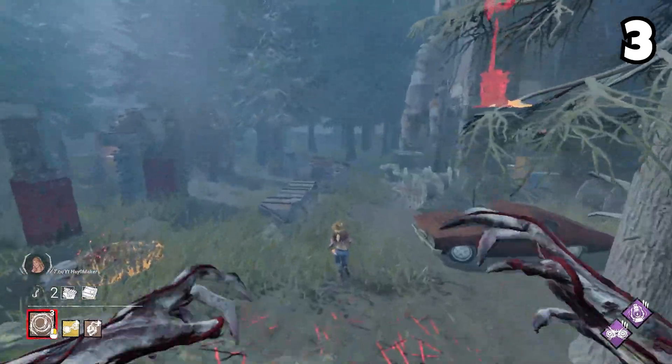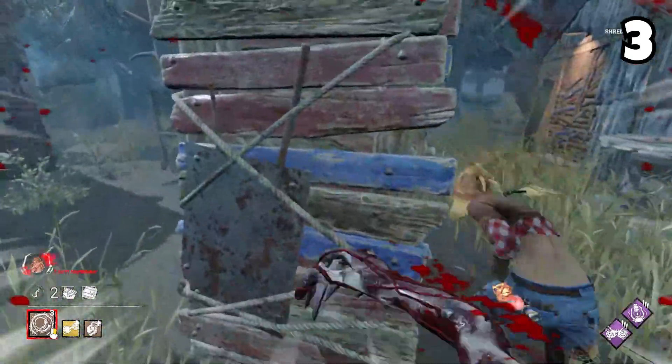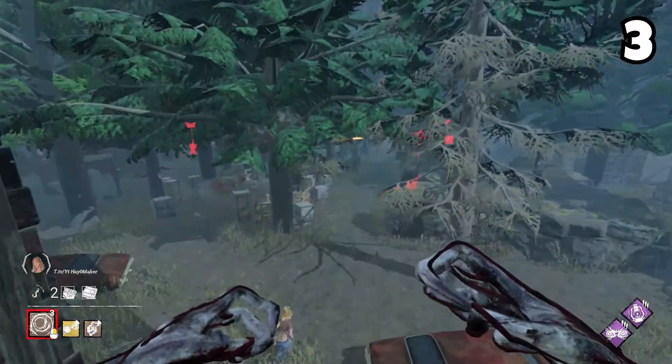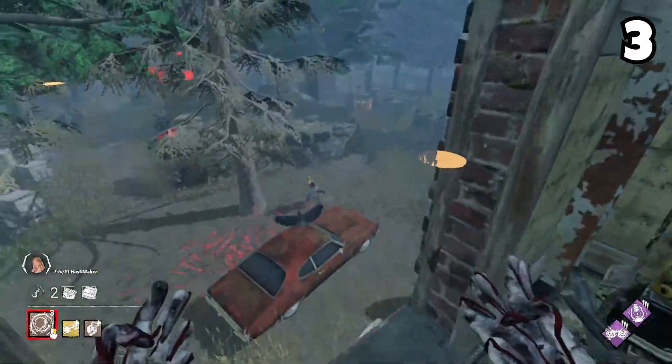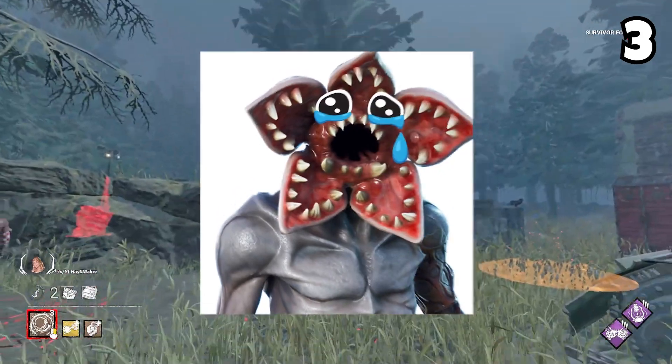If you are on a tall ledge or a building, you can get a lot of distance if you shred from it. This can allow you to catch up to survivors faster and also zone them off loops. Just be careful about invisible walls since you can hurt your nose on them.